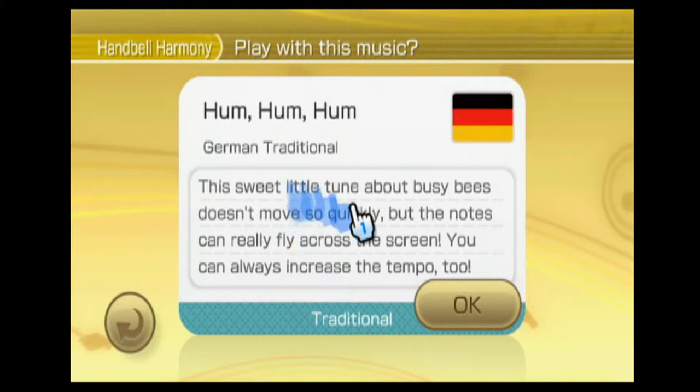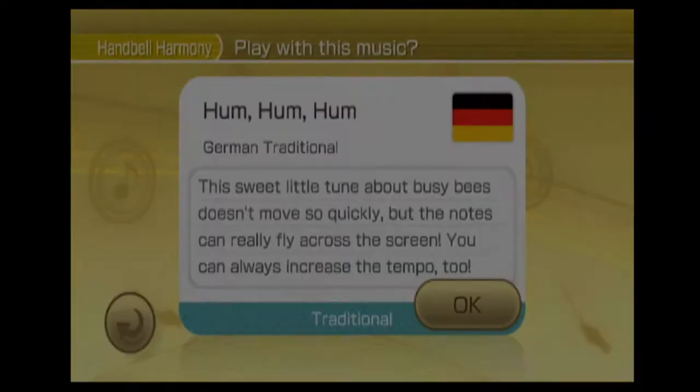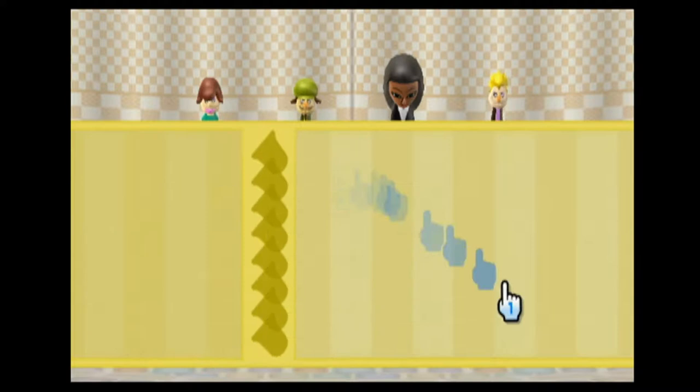'Hum Hum Hum' is a German traditional song, a sweet little tune about busy bees. It doesn't move so quickly, but the notes can really fly across the screen. You can always increase the tempo too. Let's just do complex and fast — I don't even care, we might as well take risks. Here we go. I already had purple and green last time — I'm trying to get all bells. I was hoping for black and white, but fine.